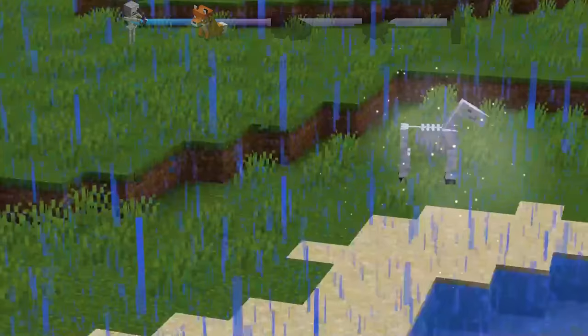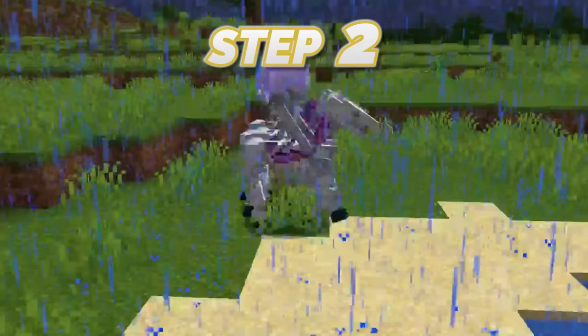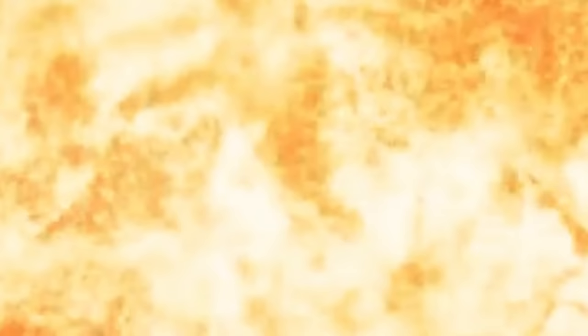Skeleton horse — this is the rarest horse in Minecraft. And if you want to get your own, follow these steps: Step 1, wait for a severe thunderstorm. Step 2, wait for a huge lightning strike to spawn a trap. Step 3, try not to cry as you're defeating the horseman. And boom, you have your own skeleton horse.